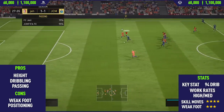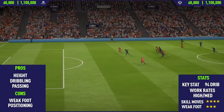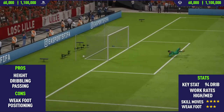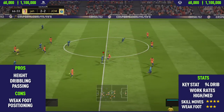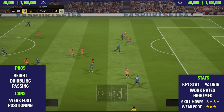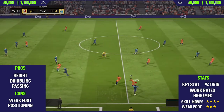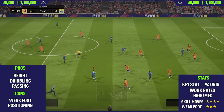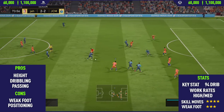Moving into the cons, the first con was his weak foot. He's only a three-star weak foot, so he's pretty bad on that weaker left foot — keep that in mind when using it. The biggest con was his positioning: he always seemed to be playing more in a centre-mid position rather than the CAM position, so on counter-attacks he'd literally stand back in the CDM position and slowly walk up the pitch, which can be pretty annoying. Apart from that, this card was pretty decent.